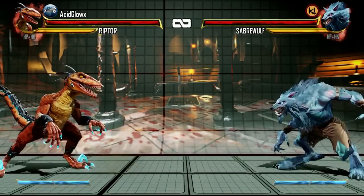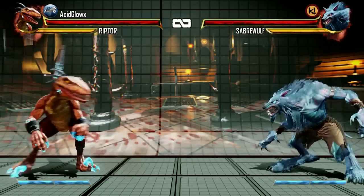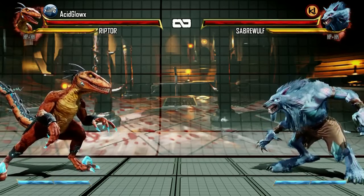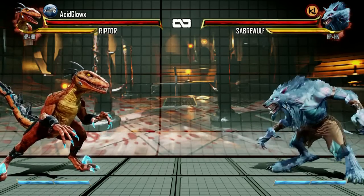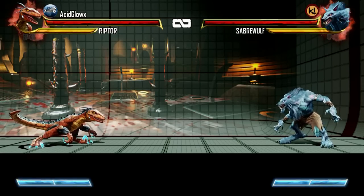Her standing weak kick and standing medium kick are not too impressive. However, her far standing hard kick is a three-hit spinning tail attack that has pretty decent range. And her crouching hard attack is a pretty good sweep attack with decent range as well.